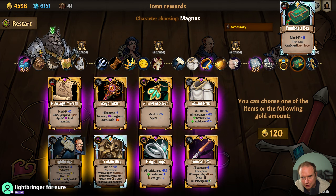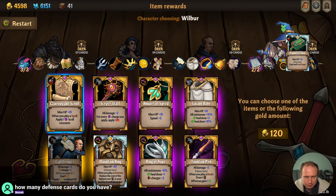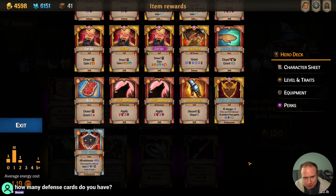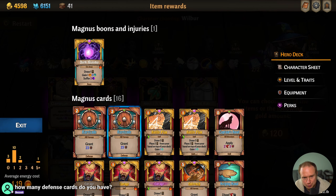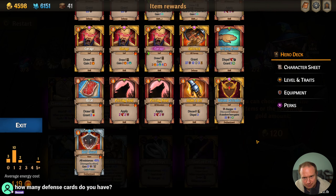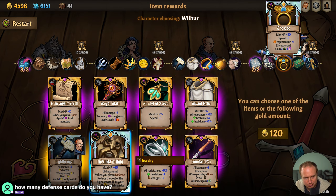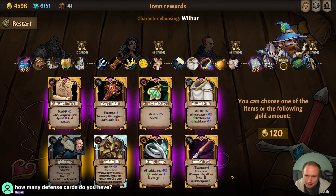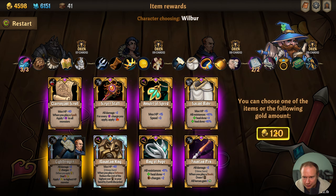Do I care about Pandora's Box? Pandora's Box has been kind of lackluster for me. One Entrench and two Barricades — but with all the draw, we usually get them all in the first turn. Yeah, maybe we don't care. You have the One Ring, which is fine. Maybe we skip everything else.